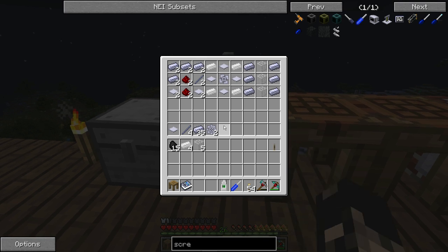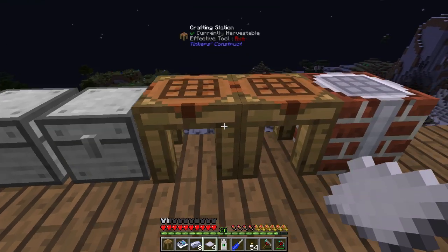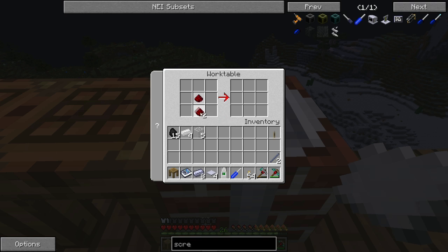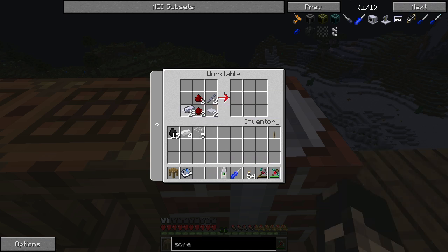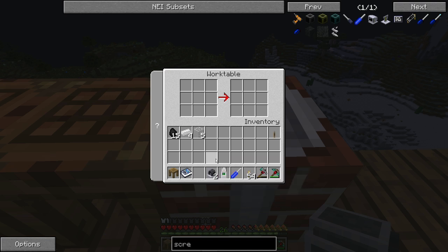First thing we want to make is a couple of DC engines — they're going to be the basic power source. You need two base plates; I'm going to be making two sets, so two base plates and four HSL steel ingots, a shaft unit and some redstone. You have to make it inside the work table: two redstone in the center, on the right hand side is the shaft unit, two base panels at the bottom, and the HSL steel ingots in the last open spots. Grab the engines out. These engines produce one kilowatt of power and four newton meters of torque at 256 rads per second — probably the basic power you're going to need for a short time.